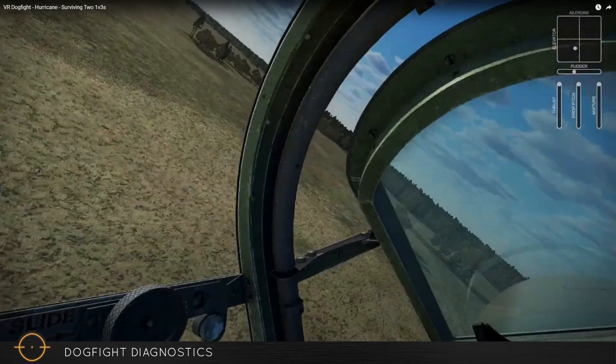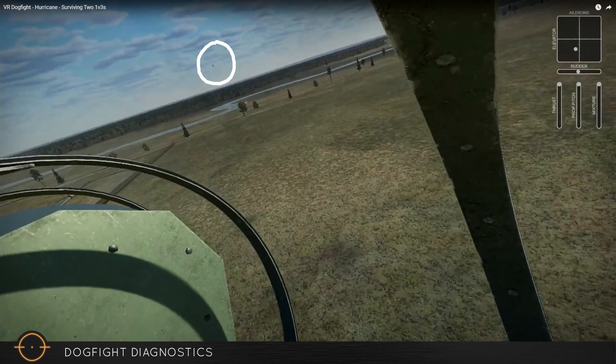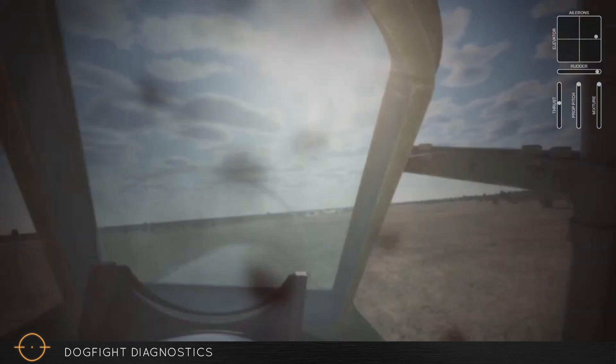With that threat neutralized, my priority is to find the last third 109 and figure out a way to counter him. It's been some time and I'm worried he's going to be right behind me, so I check six. Sure enough, there he is right on my six — he's got me saddled, lined up, ready to take the shot. I really have very little time to react at this point, and that's just the way it goes sometimes. I see him. Diving now — get some speed.